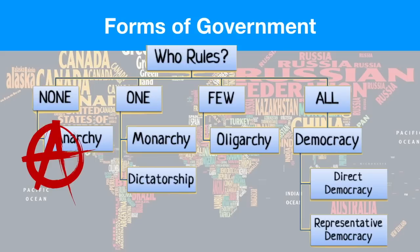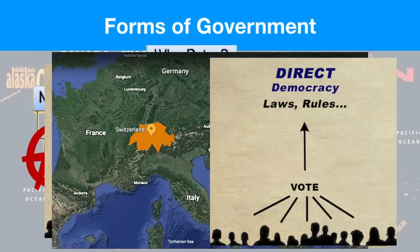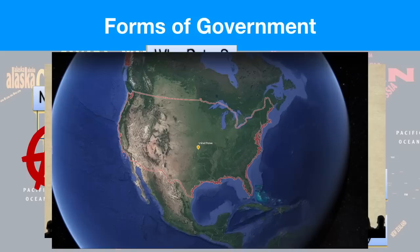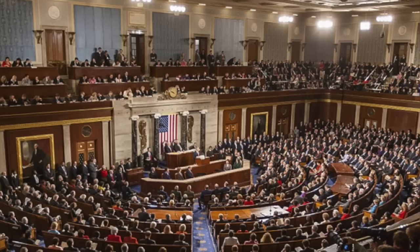There are other forms of government where everyone's in control. One of those is a direct democracy — citizens are responsible for voting on all the laws in their country. It works very well in countries with small populations, like Switzerland — that's not the United States. What you're gonna see on your EOC is 'what's their form of government or who rules?' — the answer is everyone. We have a representative democracy, meaning we're not going to vote on all the individual laws. Instead, we vote for a representative — a lawmaker or member of Congress — and they vote on those laws for us.